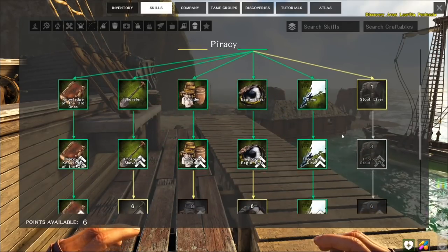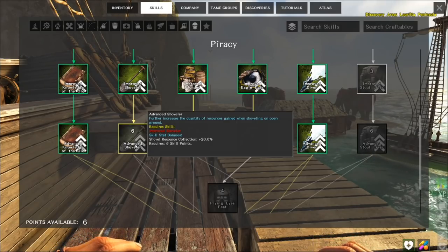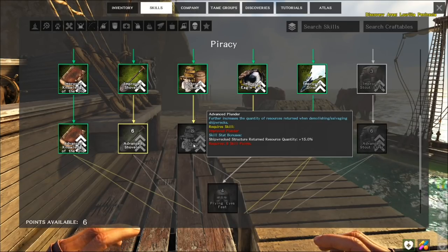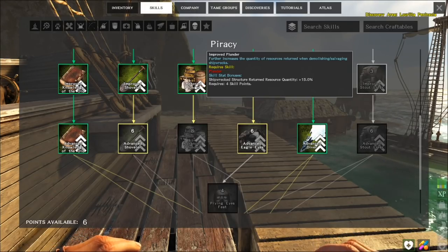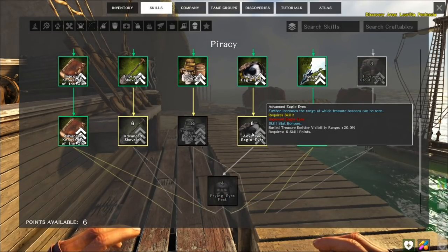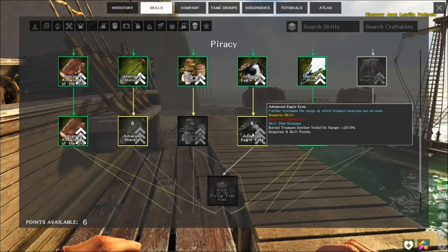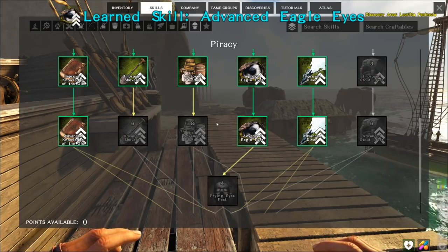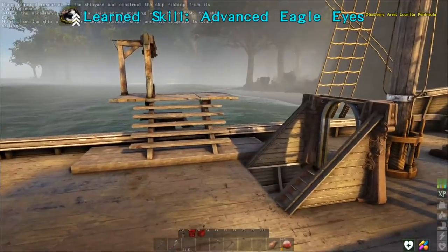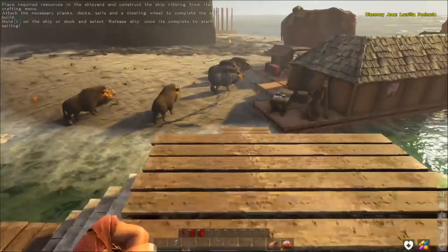What have we got in piracy that could help us out here? Shoveling on open ground - quantity of resources returned when demolishing or salvaging shipwrecks. I guess if we sink the pirate ships when they get those fixed, you can harvest those. Treasure beacons can be seen - let's do the eagle eye, let's do that right there.